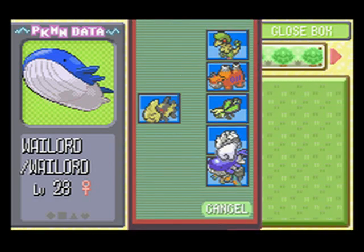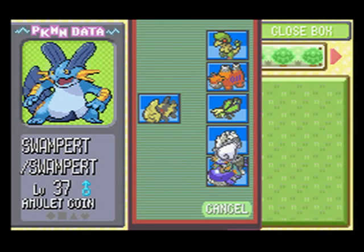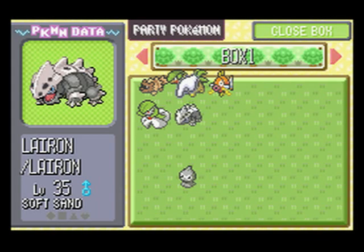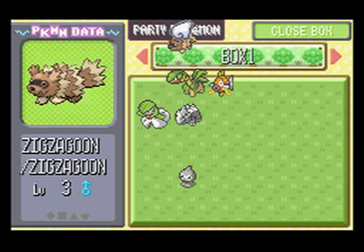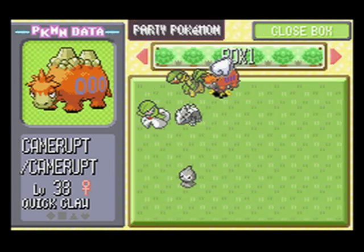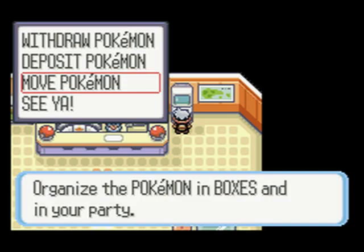Since Wailord and Relicanth are both Water types, you can just give Dig or Dive to either one of them. That's pretty easy. I'm just going to switch these out because I need to give Dig to Zigzagoon.